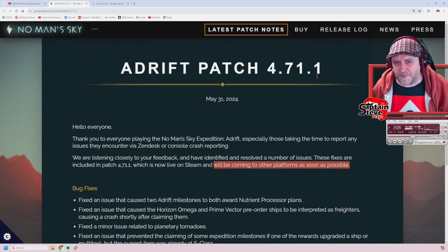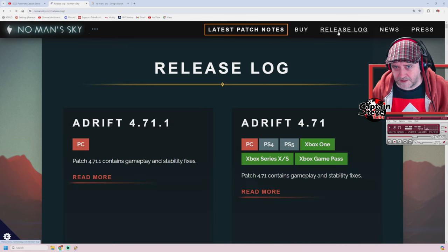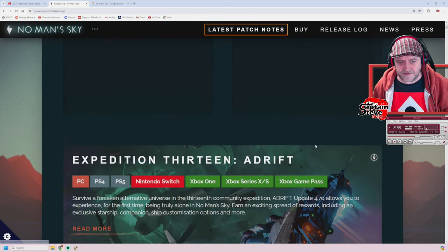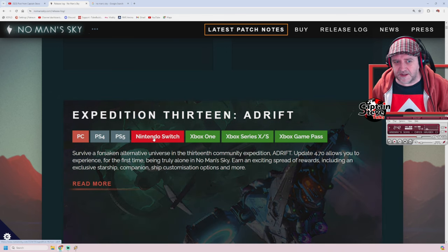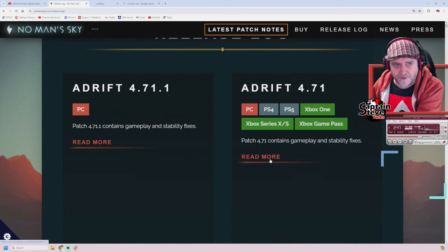This is version 4.71.1 - it's very rare that they do these point-one things. What you really need to do is hit the release log. On the release log, you will see that 4.71 is on PC, PS4, PS5, Xbox One, Xbox Series X and S, and Xbox Game Pass. Not on Nintendo Switch yet - a bit of an oddity there. The Switch has got the full update, it just hasn't got any of the patches yet. So inside of here, this is what every platform has got.